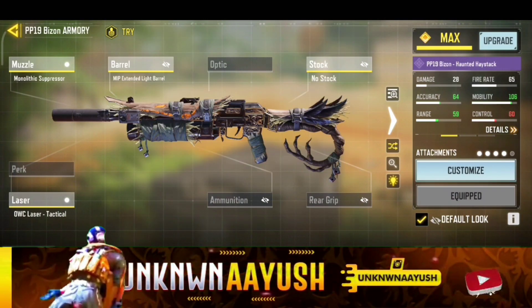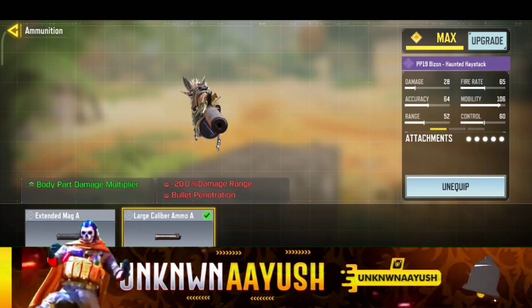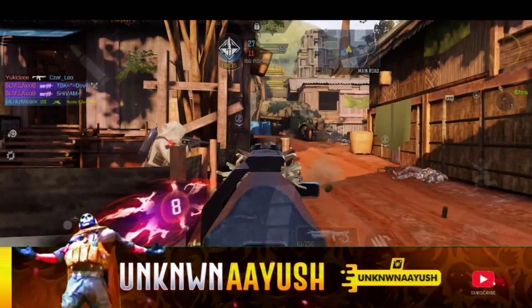Last but not least, we use Large Caliber Ammo A. So these are the best PP19 Bison gunsmith builds.